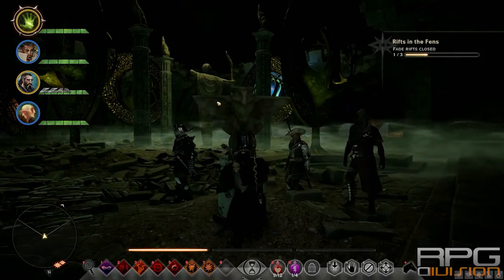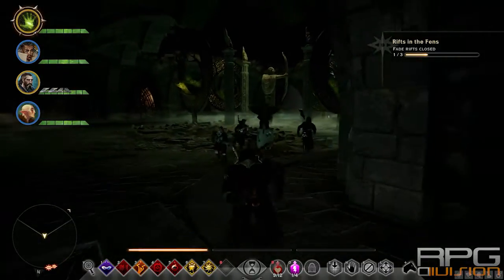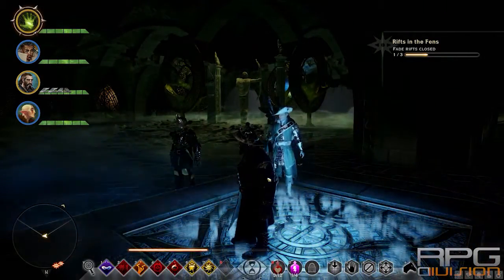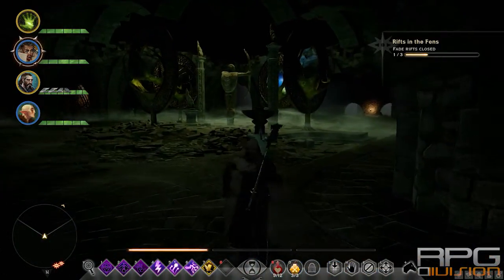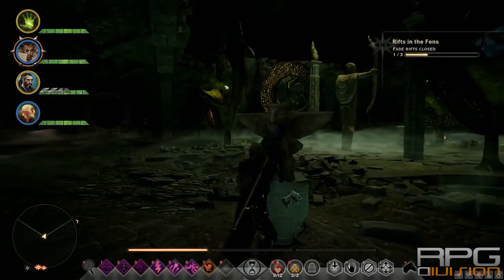Now shoot that first one and position him over here. Now position one guy over here. Click hold position for everyone. Pull this lever one more time and now you have already two down.